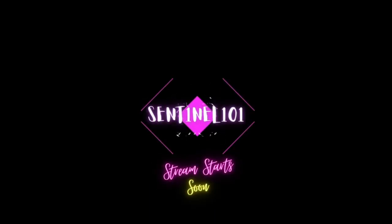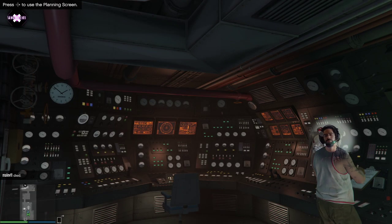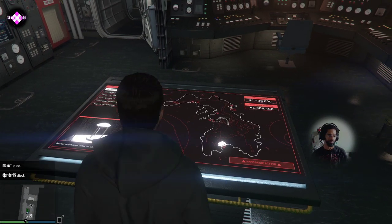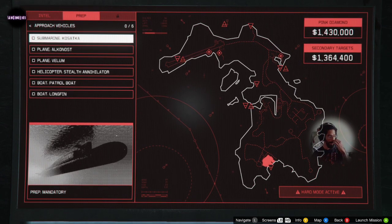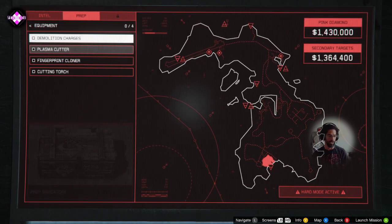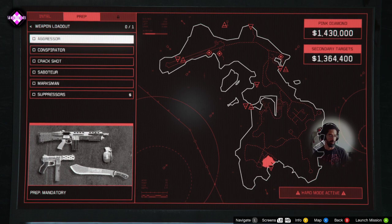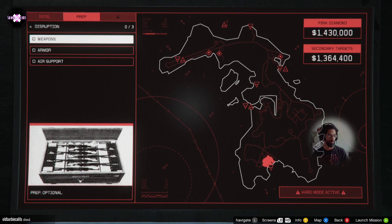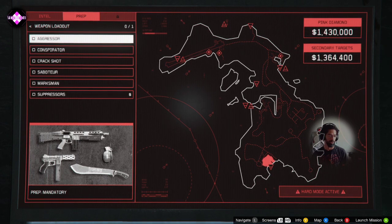Welcome back. In today's short, I want to show you how to do the prep missions for Cayo Perico quickly and easily so you can get to making money fast. We're going to pick one of the approach vehicles — I always choose the Klasaka. We need three equipment items no matter what the primary target is. I never do any of the disruptions because we don't plan on getting caught. We're getting in and out as stealthily as possible with a few headshots.